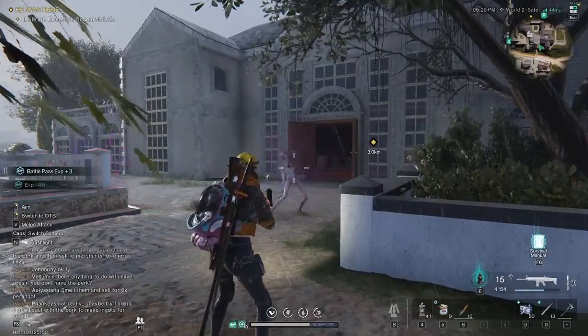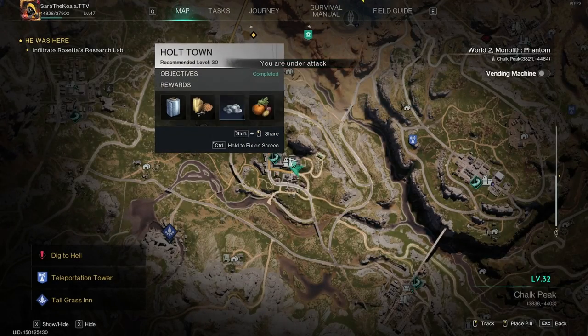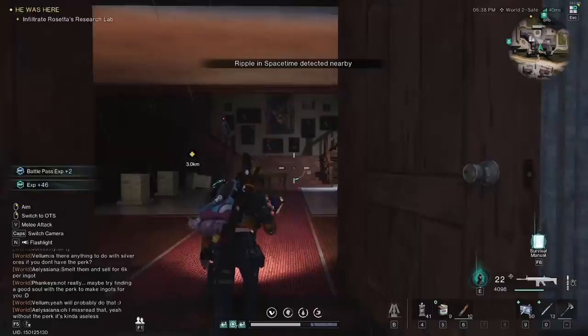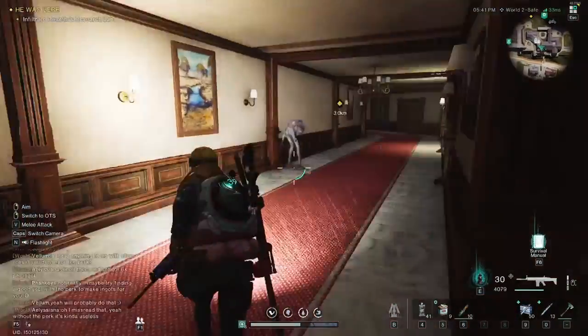Hi all, welcome back. Today we're going to be figuring out how to get the deviant out of Silo Alpha. To do it we actually need the stun baton, which you can get from Holt Town in Chalk Peak. You might have been here before - it's a really big mansion with lots of places and lots of loot to collect.